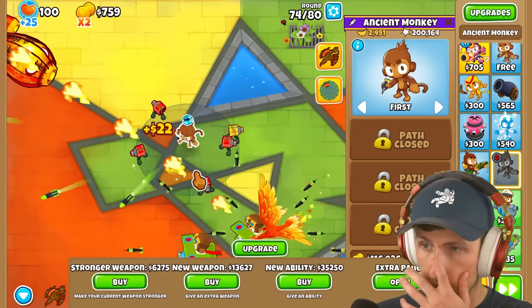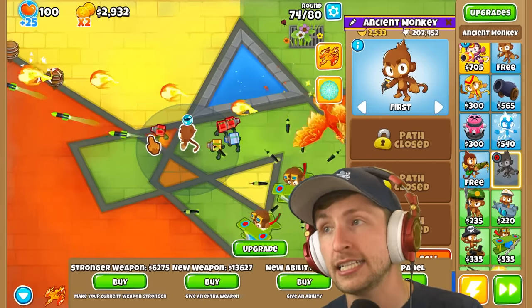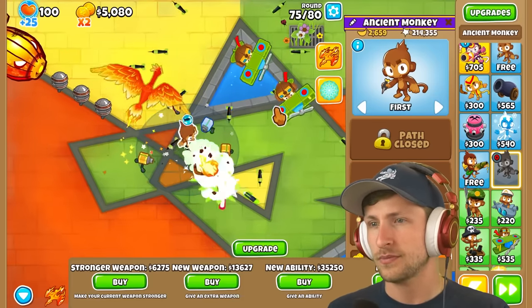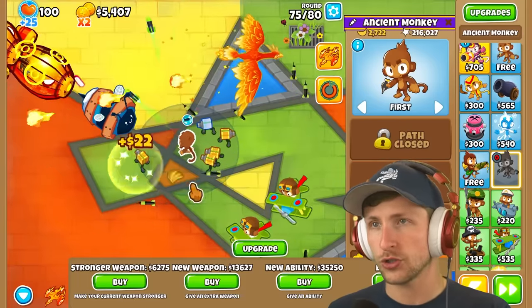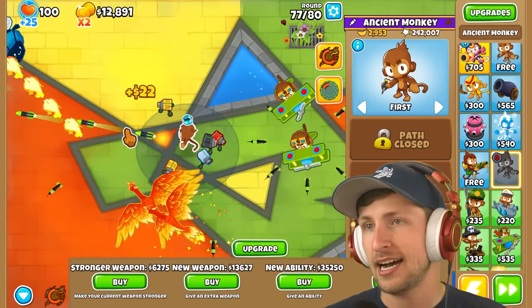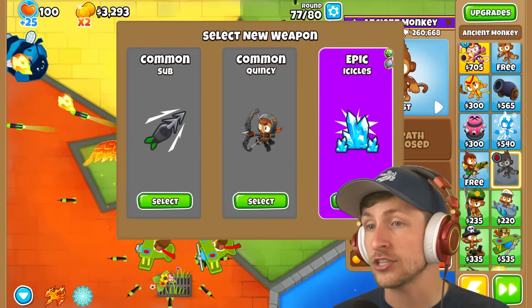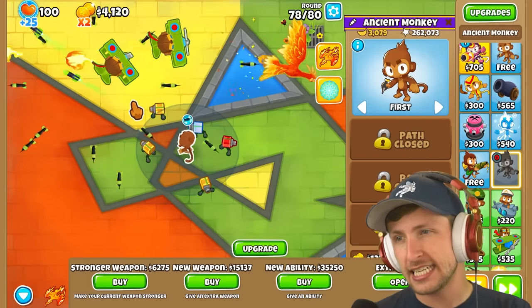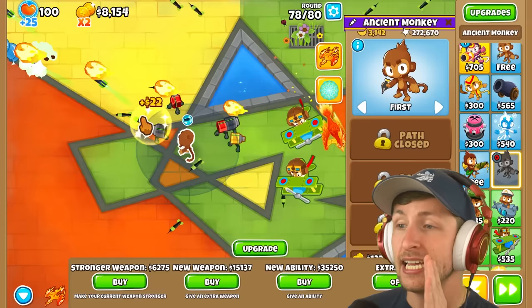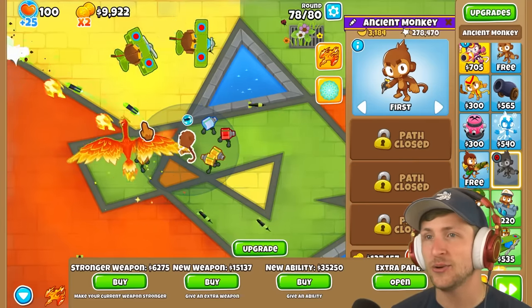Psionic Scream. Does that hit camos? That might actually be really good for us — that might be exactly what we need to deal with round 95. I think we can deal with the BAD pretty easily. It's just camos and DDTs — the DDTs are what terrify me. I think this just wipes the whole screen, and it's on a pretty short cooldown, so I'm pretty happy with that. New weapon would be really nice. Epic Icicles — nice, that is cool. I don't think it can hit DDTs. If it can hit DDTs and slow them even a little bit, I would be very happy.